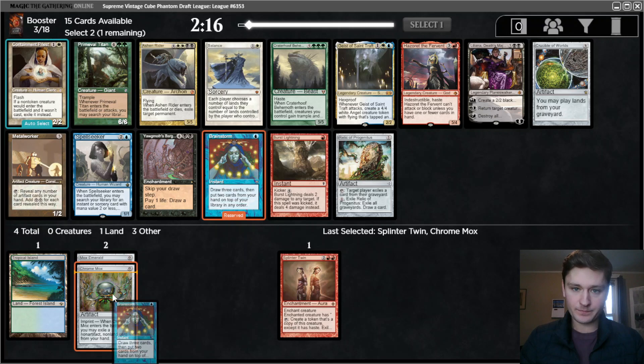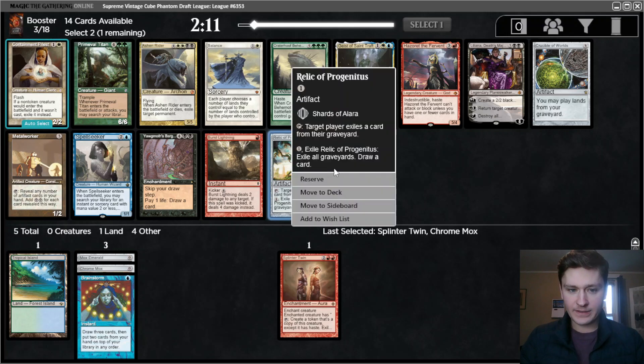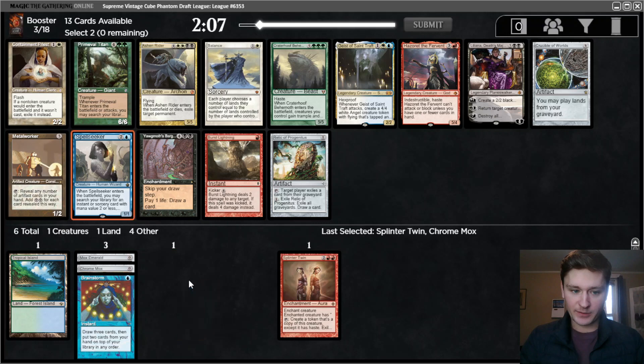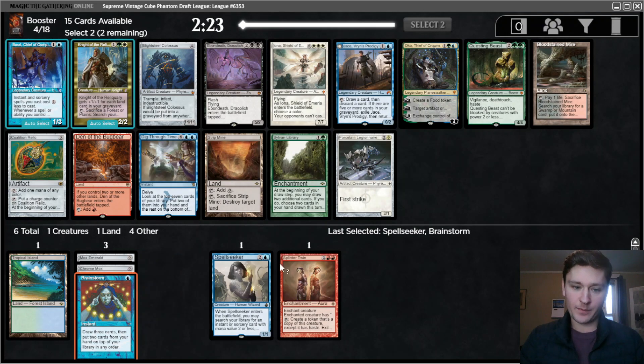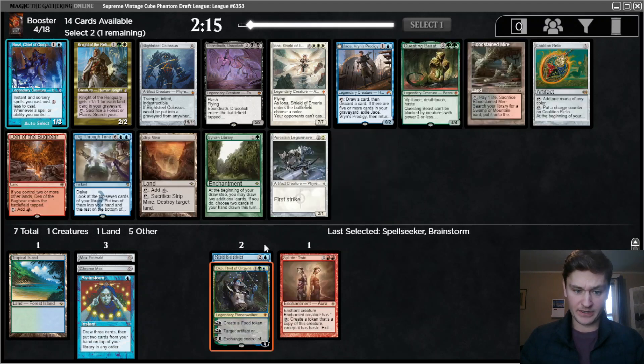I don't think we're really a Primeval Titan deck. Relic is decent - it is a cheap artifact. Let's take the Spellseeker though. If we don't get Ancestral or Time Walk, it could end up being bad, but it's such a good card. Now we get Oko. We have the Tropical Island, so I think that is worth it. And then honestly, I think we just take the Sylvan Library.